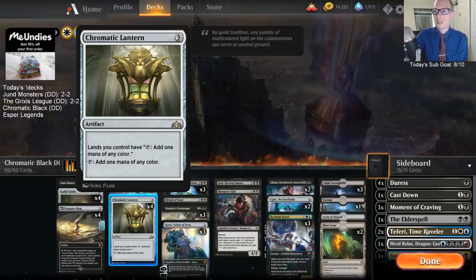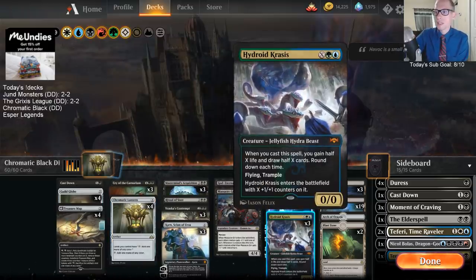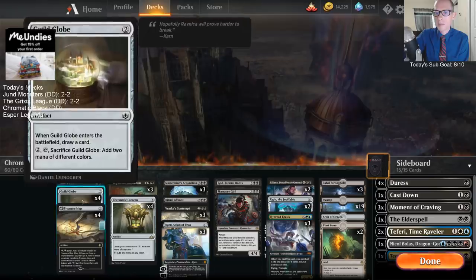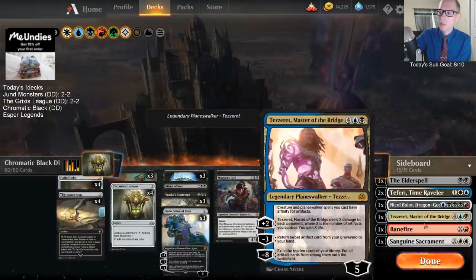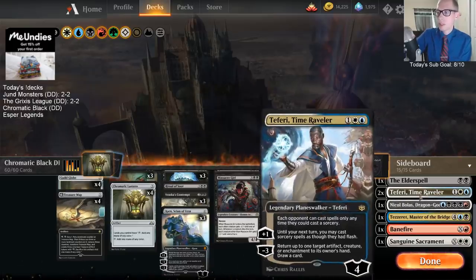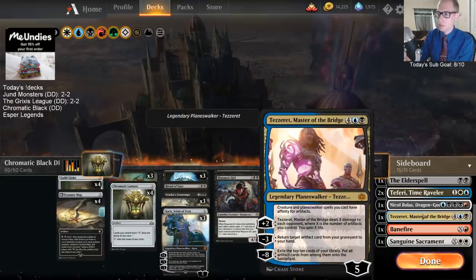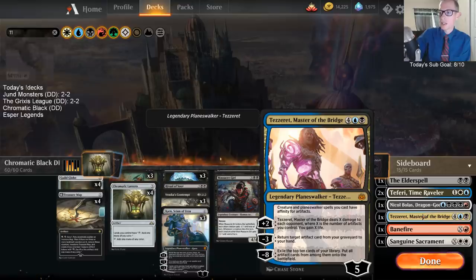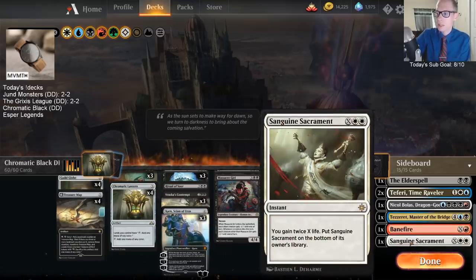We can play some ridiculously sweet top-end cards. We've got a bunch of Hydroid Krasis because whenever you get to having a lot of mana for ramping up and fixing your mana, there's nothing better than Hydroid Krasis. Plus we have a bunch of sweet sideboard cards - Banefire to finish out games, Nicol Bolas and Teferi when we need them, and Sanguine Sacrament if we need a lot of life.